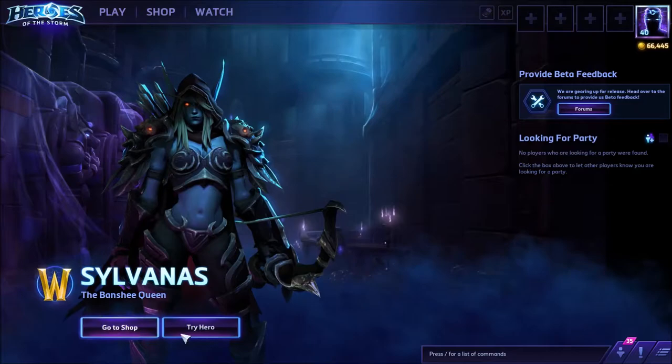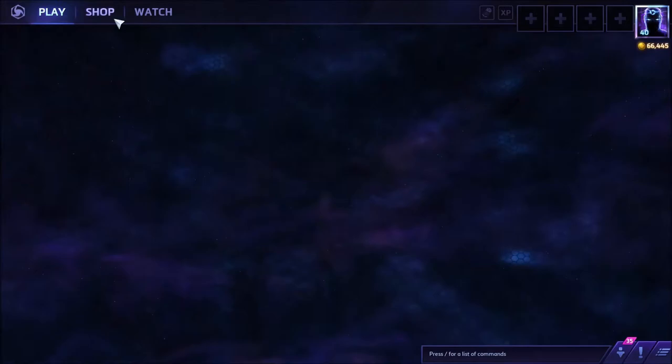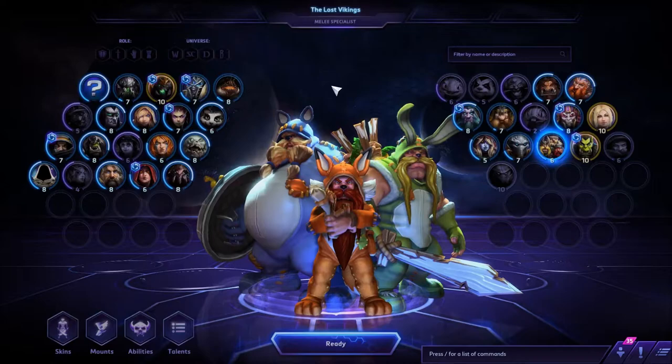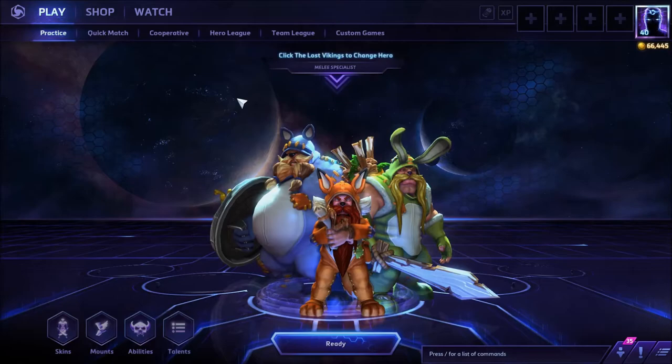We also got these quick buttons here — 'Try Hero' and 'Go to Shop' — and those work now. Also, look at this brand new loading screen. The graphics have been improved, this looks way, way better — we've got lightning going on and so on and so forth.